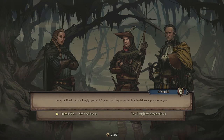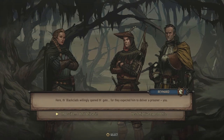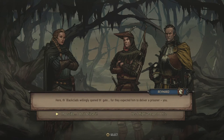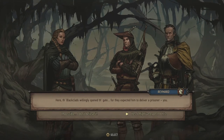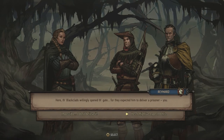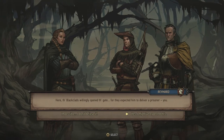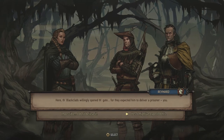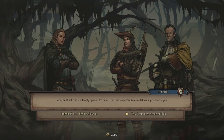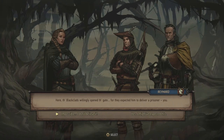We need to make a decision — either 'I don't believe it' or effectively agreeing with Reynard. This is basically choosing between Gascon and Reynard. I can't condemn Gascon without proof. We know we have a mole, but if Reynard is the mole, he'd benefit most from framing Gascon. Of course Gascon is a bad guy, but this is the Witcher universe — nothing is ever black and white. I'm going with 'Impossible — I don't believe it.'